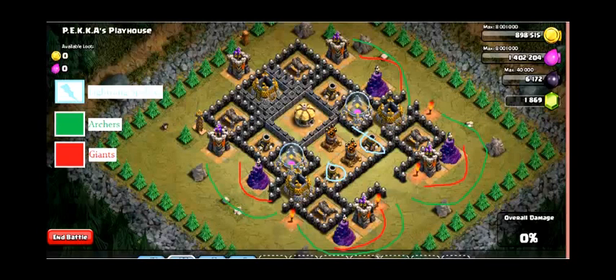The tricky part right here is getting these two mortars, because your troops will want to focus here and here. But you want to place them right here so you can try and get them to focus over to shoot these mortars down, because that's what will take out all of your troops.